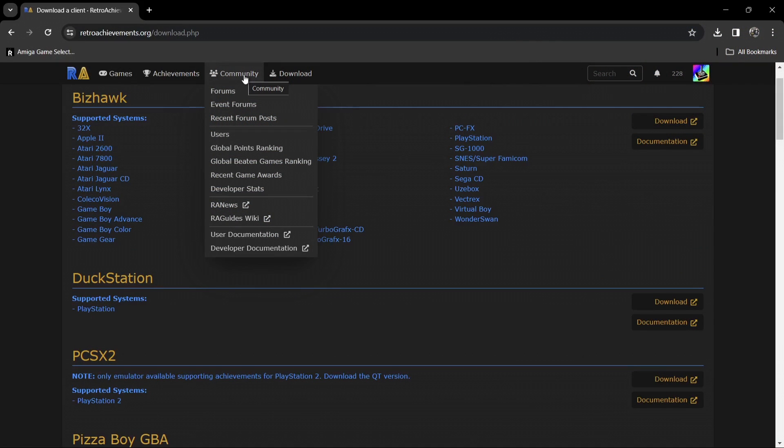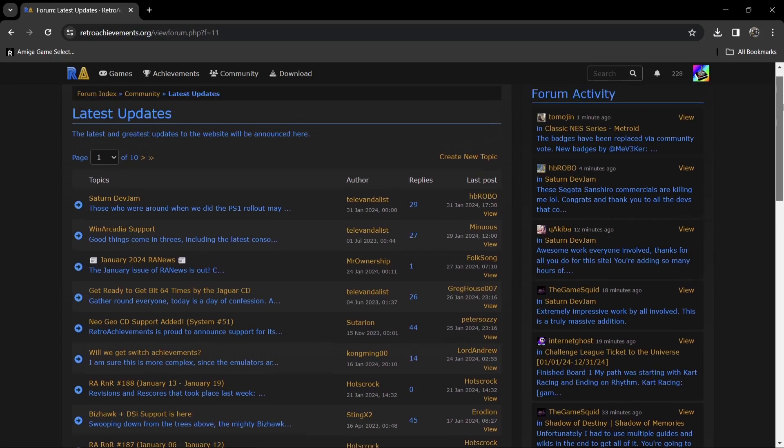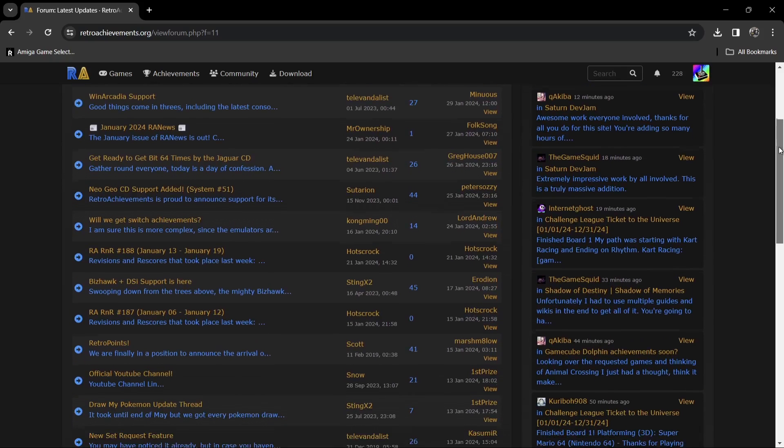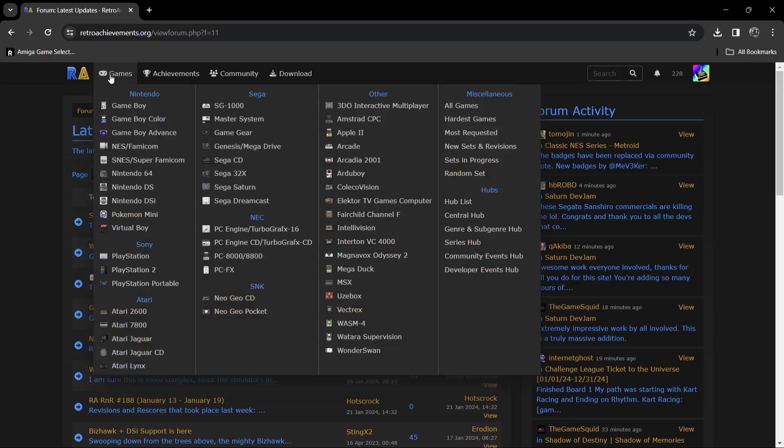We also have a community to use for RetroAchievements, and let me remind you that this is absolutely free. So not only are you making your retro games look a little bit more modern, but you've also got a very active community. There's a post here from the 31st of January — very recent stuff — giving us lots of updates and news. For BizHawk, for example, DSi support is now here. So much is going on in the RetroAchievements community right now.